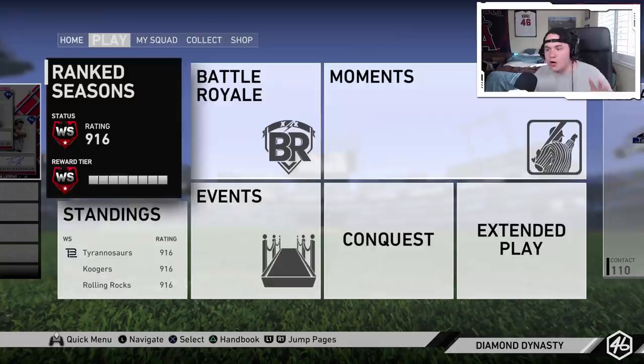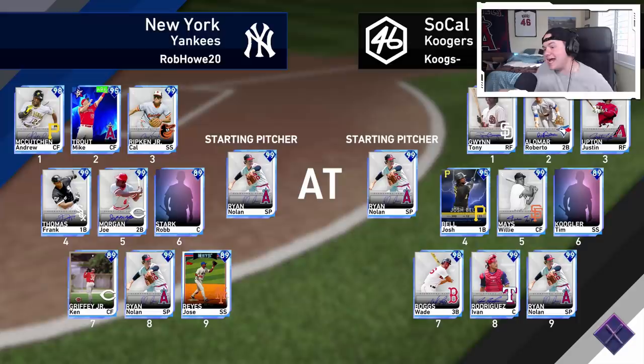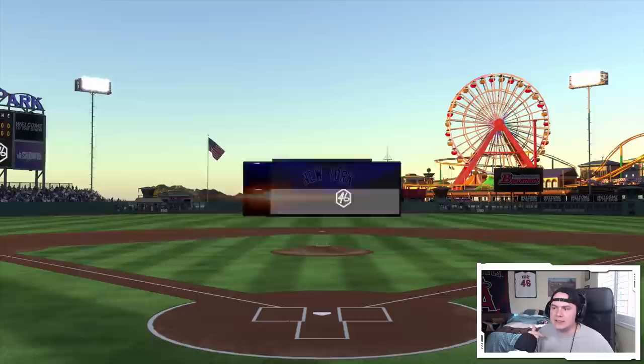Let's jump into a game. We got the Yankees — we're facing a lefty, Nolan Ryan. He's got Kutch and Cal in there, so he's got both of the fourth inning bosses. Joe Morgan, Frank Thomas, Jose Reyes at short. He must have Cal playing third then if he's got Jose Reyes in his lineup — unless he's got Reyes playing second, but that wouldn't make sense because he's got Joe Morgan, so he's probably got Cal at third base.